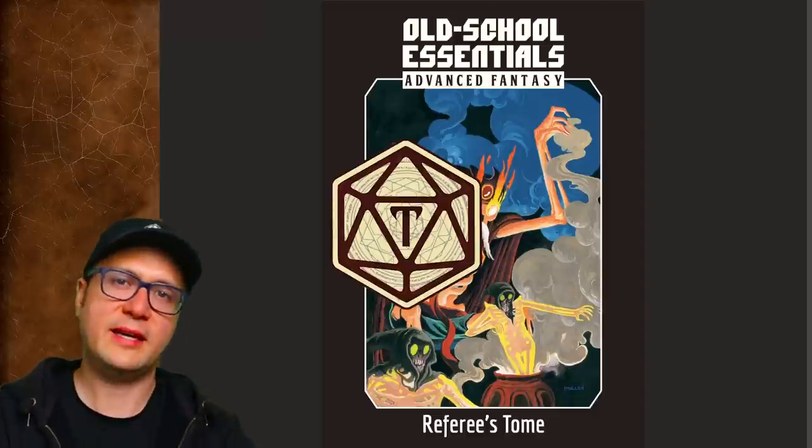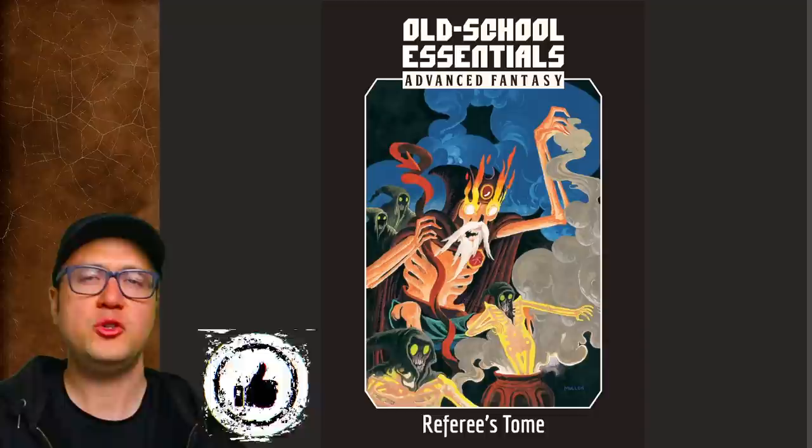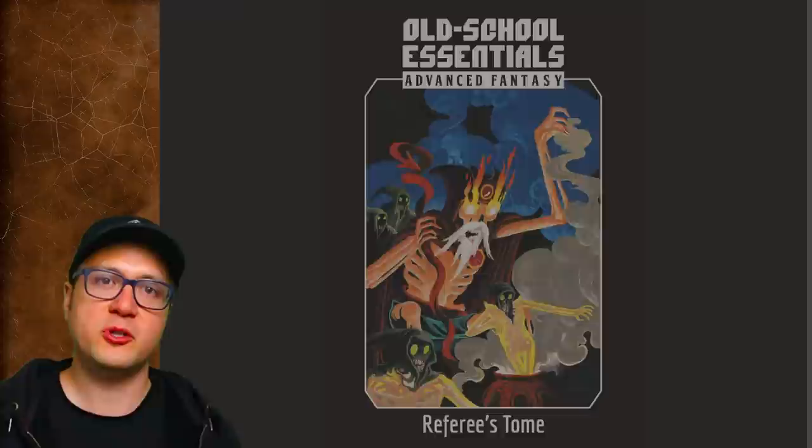This is the second of two videos where I take Old School Essentials' Advanced Fantasy and break it down as much as I'm able to stomach. The first video covers the Player's Tome, and this video covers the Referee's Tome. These two books are written by Gavin Norman of Necrotic Gnome, and they aim to recapitulate two old versions of Dungeons & Dragons.